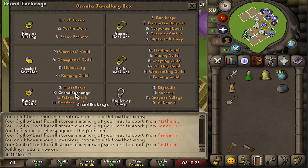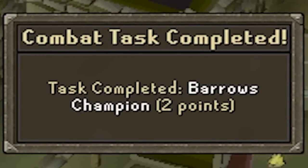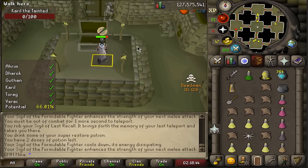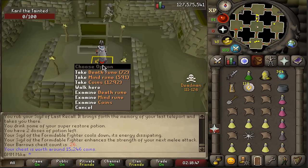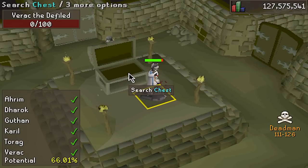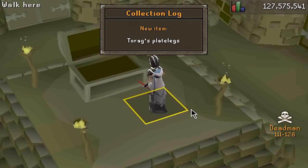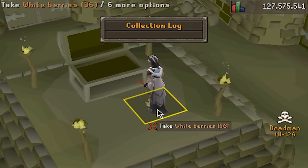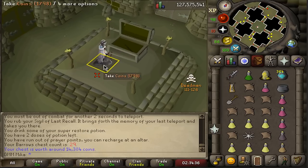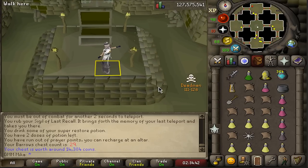We can now upgrade this and make it an ornate jewelry box, which is absolutely phenomenal. We can now teleport directly to the grand exchange. Nothing in this one, but we do get Barrox Champion — I guess completing 25 chests. Another one with nothing. This one I'm feeling though — good feeling always works — Thorax plate legs! That's a nice over-1-million tank legs going for right now. Solid drop.